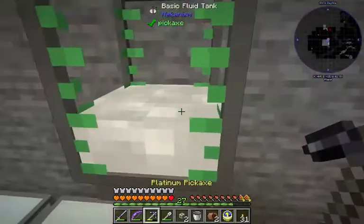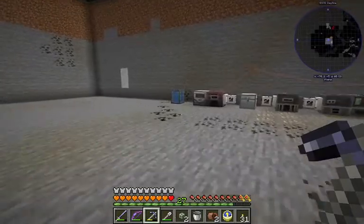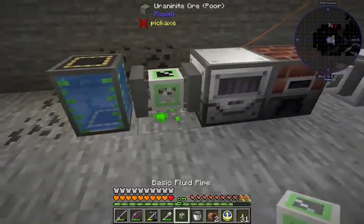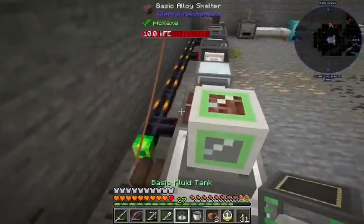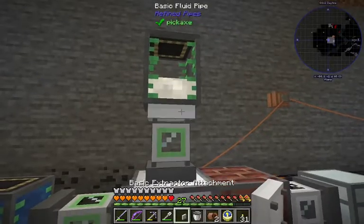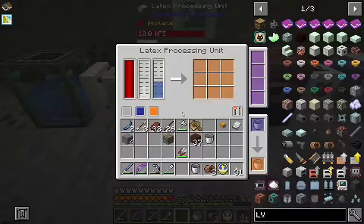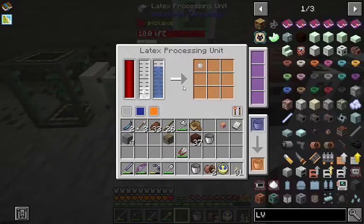Now what we do with our latex processor is we need latex and water to make plastic. So we got some fluid pipes and our latex tank. I made some more extractors. That took all the latex — that's good. Take in the water, and it's slowly producing tiny dry rubber.